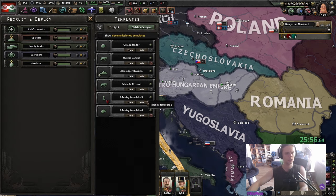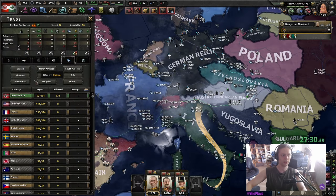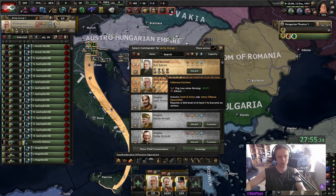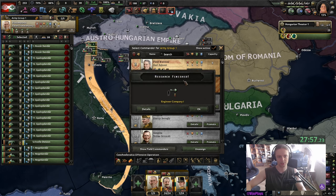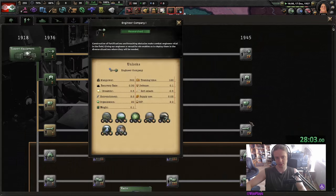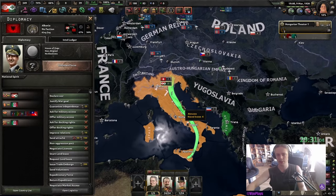Resources are looking fine; we don't need to import steel anymore. I should pick Karl — his stats are just much better. As much as I don't like to pick him, he is the logical choice, so long as I don't fight over Yara I guess. And if you didn't get that reference, you should subscribe. The Albanian justification is ready.